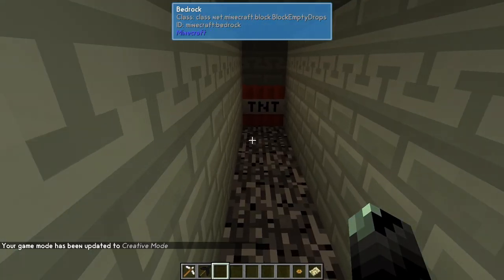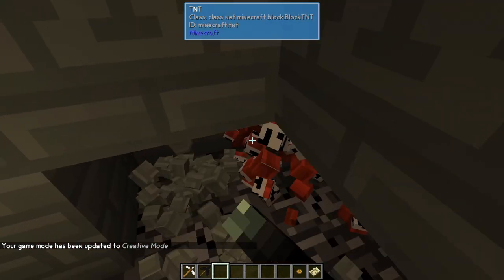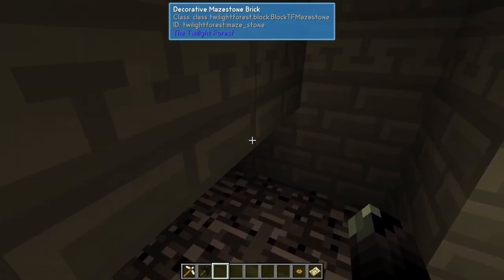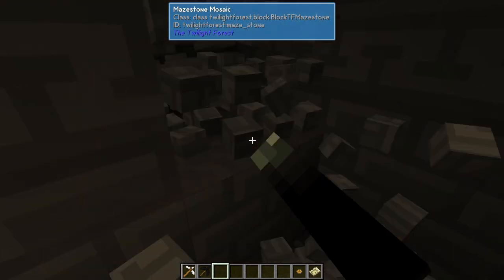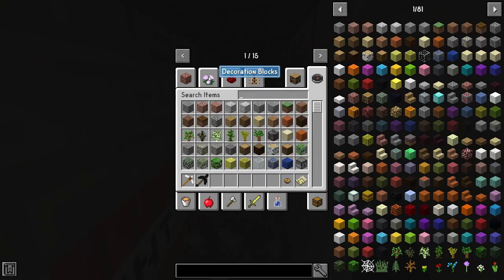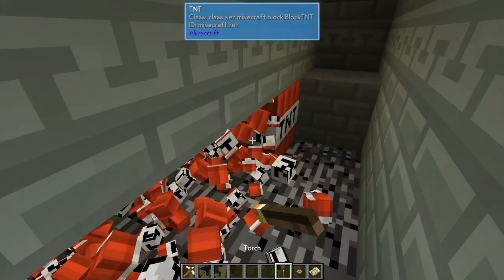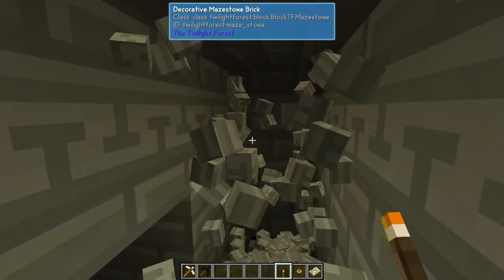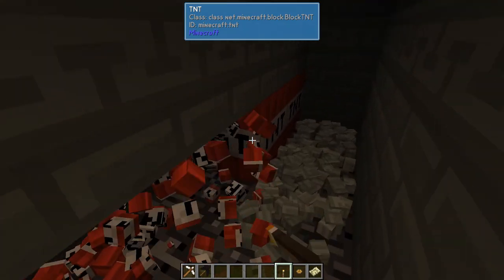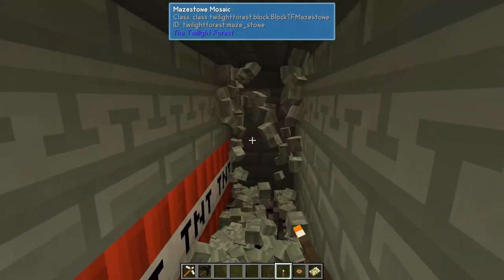Go down here and break the TNT all the way around. You probably don't have to go all the way around but I'm doing it just to be safe. Let me get a torch. This is gonna go a lot slower when you're using a pickaxe — like I said, I'm in creative so it makes it a little bit faster.